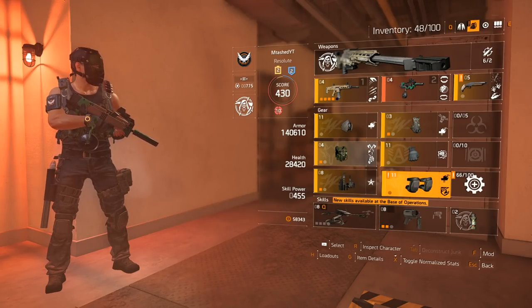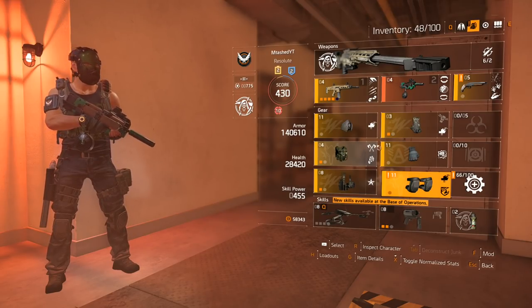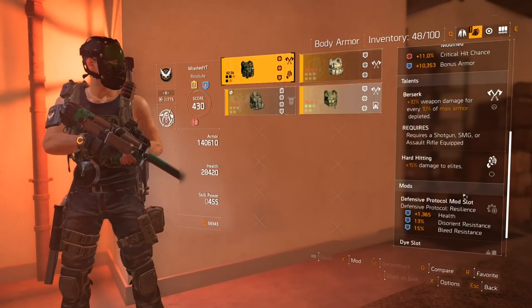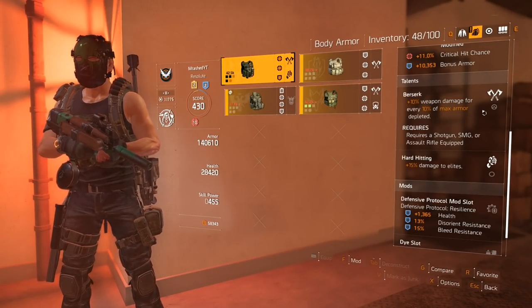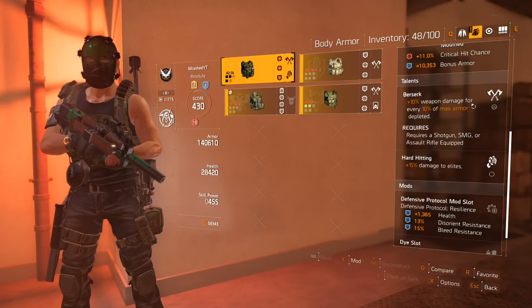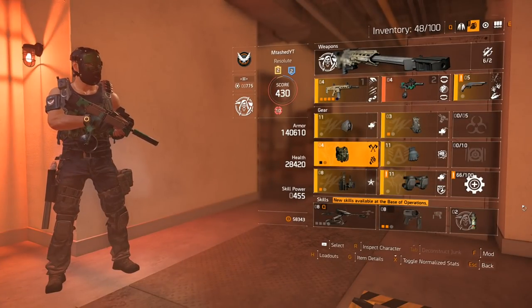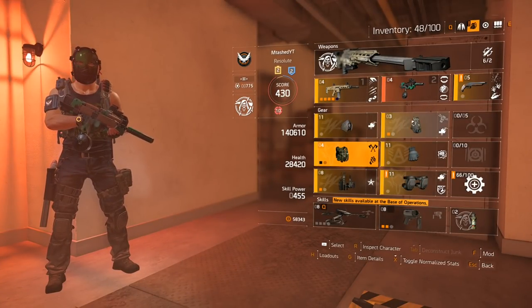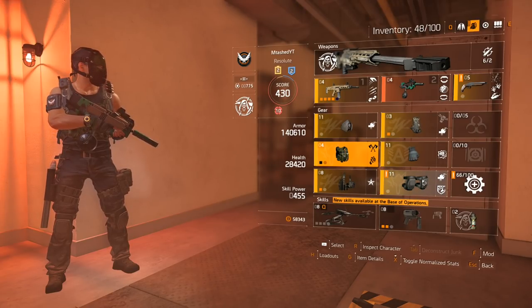I've got my berserk perk, so sometimes I like to make sure my armor is a little low to get those damage numbers up. Because the lower my armor, the more damage I'm getting. Sometimes I'm at like 50% armor and I don't heal it up because I'd rather get the extra bonus damage. But then I get pressure and I almost die, so having three multiple heals is a lot of healing in a panic situation.